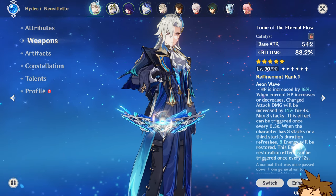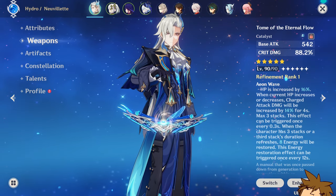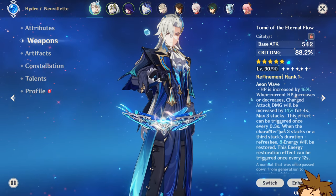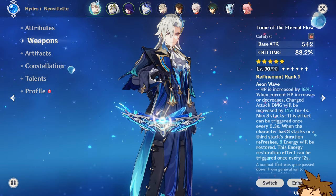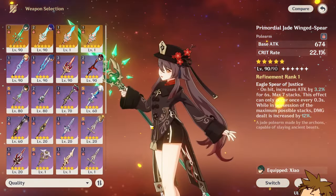For the Staff of the Scarlet Sand, you're going to use it mainly for the stats. You could get a nice increase if you have Elemental Mastery on your Arlecchino, but I doubt you're going to build that much Elemental Mastery unless you're going for a full EM build. In that case, it's going to be an okay weapon for her to use.